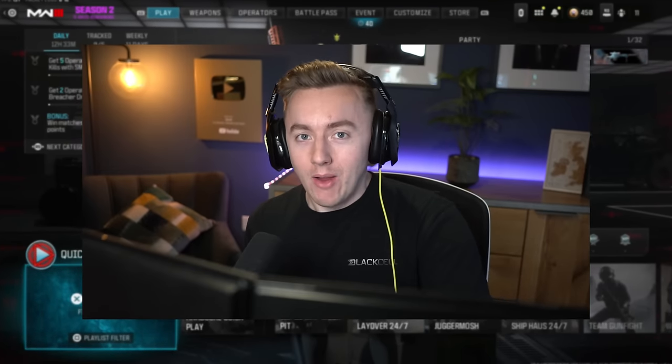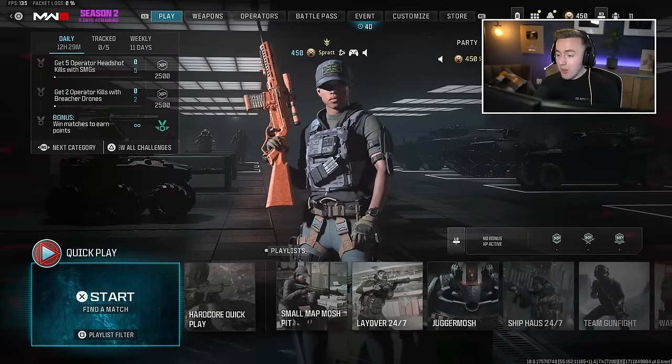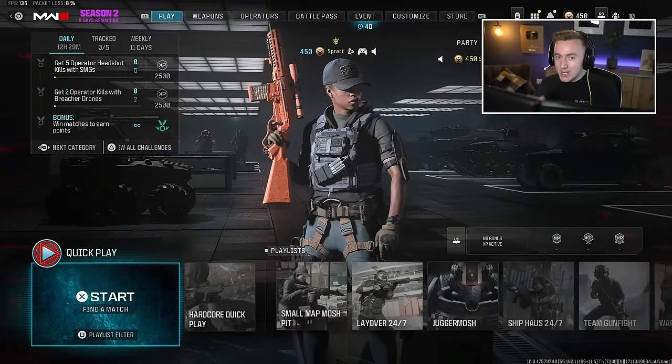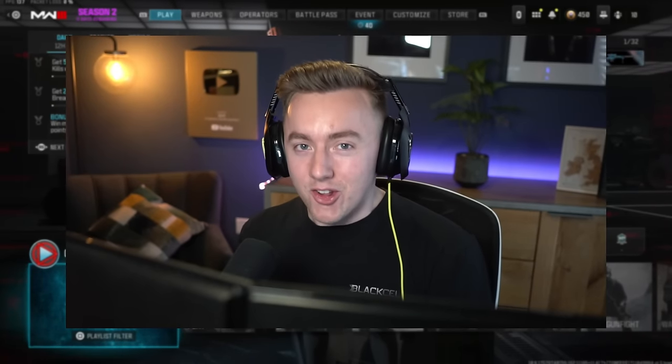Call of Duty just added a new sniper rifle to Modern Warfare 3, but they didn't do it the traditional way. Normally your Bas-B shoots like this — now it shoots like this. An Outlaw-style lever-action sniper, and my word, it is broken.